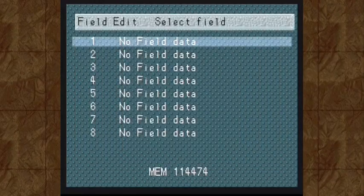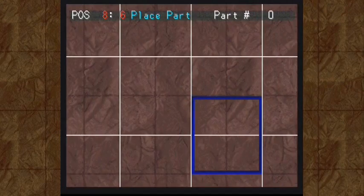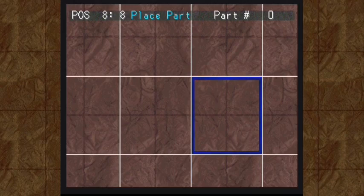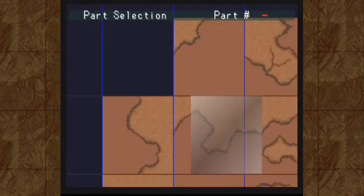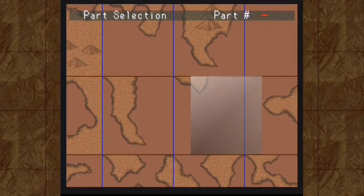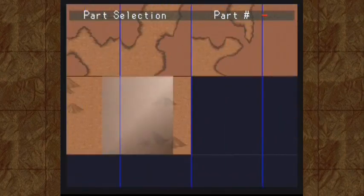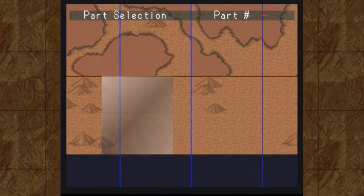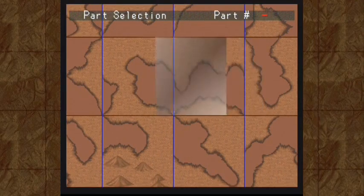RPG Maker's world map is a point-and-click system. We're going to start by selecting a part — RPG Maker provides plenty of parts for us, and by that I mean we're basically putting together a jigsaw puzzle. I already planned out what the world map is going to look like, because it would take a little bit long trying to sort through this mess without some planning ahead.